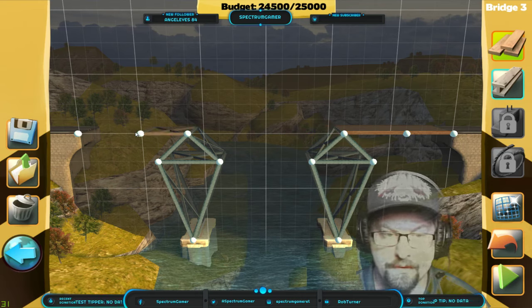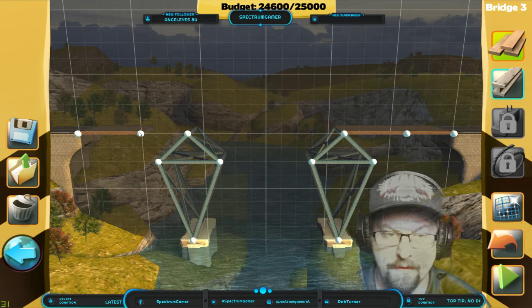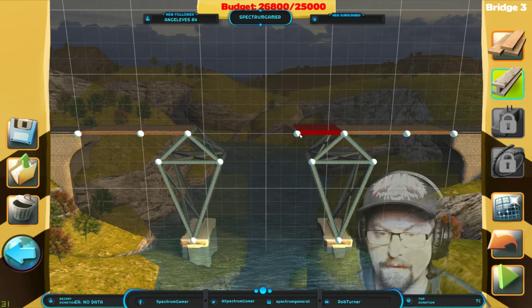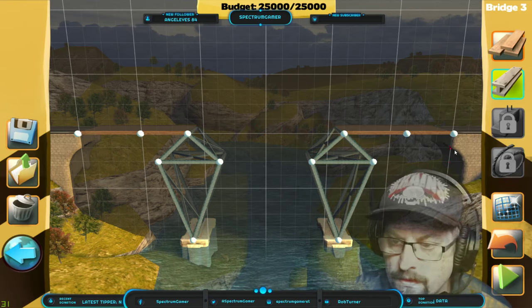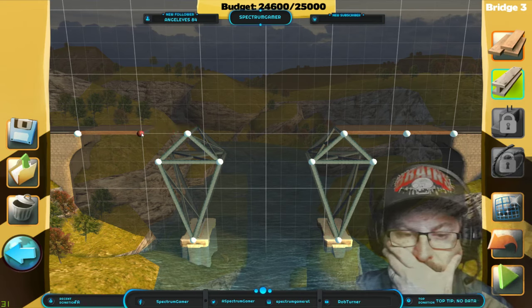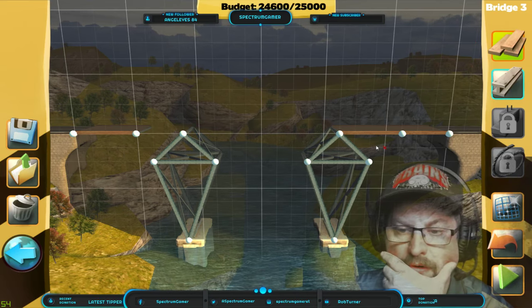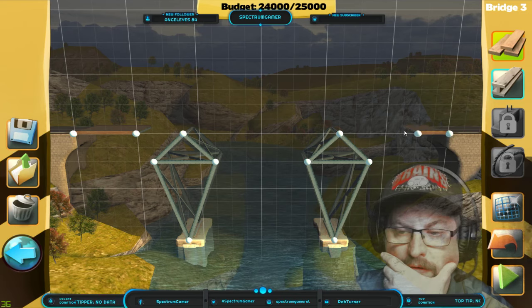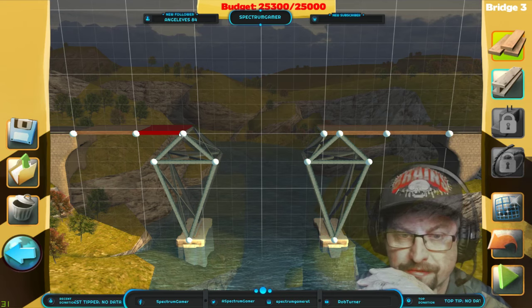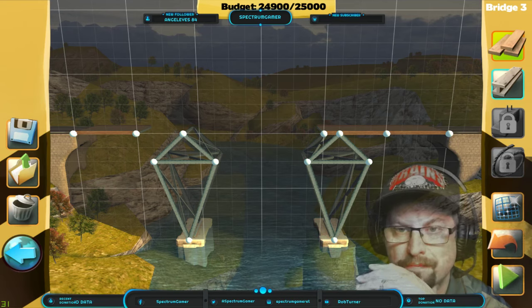I don't get much wood — why isn't that roadway? Okay that's better. Now I have no more wood but I have more steel. Can I not do steel across the bridge? Maybe I just need to go as far as I can with the wood. I just don't have enough — I'm running out of money.